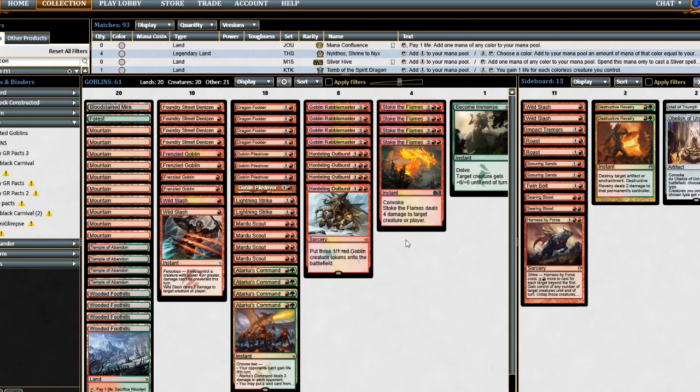If we get a Goblin Lord at three mana, I think it's worth considering going into all creatures and then adding Collected Company. Collected Company is an insanely powerful card — one of the most powerful printed in a long time — and it has good synergy with Goblin Rabblemaster. If a Goblin Chieftain or Goblin King gets printed in M15, we'd need to consider that strategy over the token-based strategy. We're at 20 creatures now; you'd need to get up to 22-23 to consistently hit with Collected Company. You could take out Stoke the Flames, Lightning Strikes, and Wild Slashes to free up eight slots, and 28 creatures would easily justify Collected Company — though some Tarka's Commands might move to the sideboard.